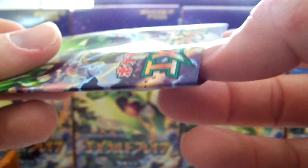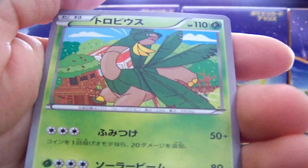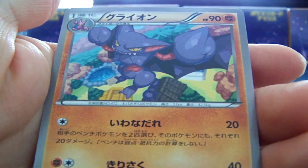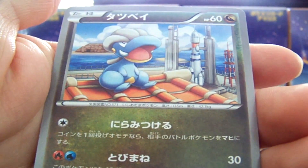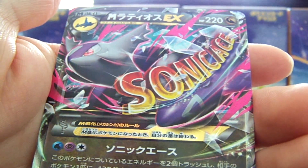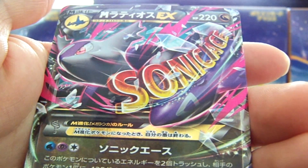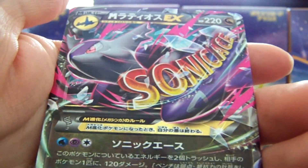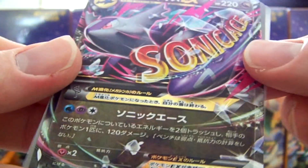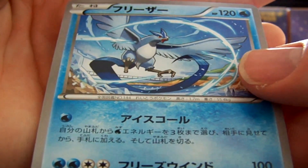Pack number four — should be hitting an EX sometime soon. We have a Tropius, Gliscor, Bagon. There we go — my first EX is a Mega Latios EX! That is pretty cool. Super excited to get my first one of those. It's got a good Sonic Ace attack. And the regular Articuno as well — awesome, nice artwork on that as well.